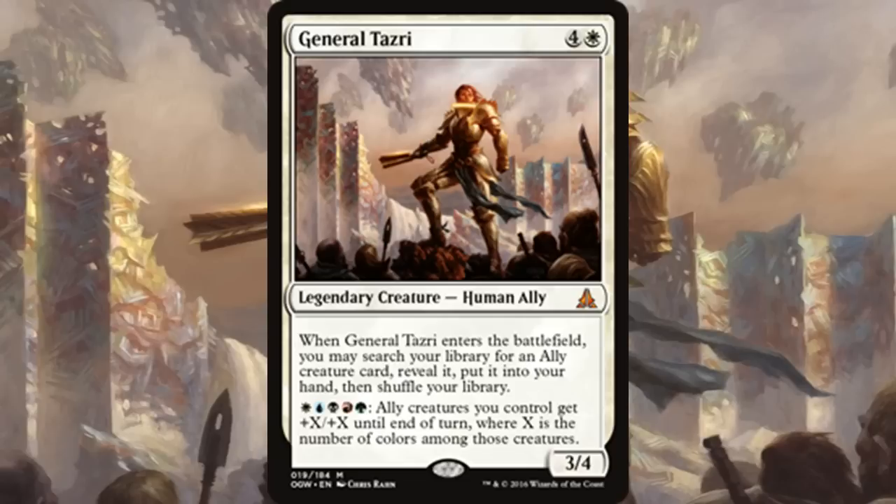Beyond that, the deck doesn't really depend on ally synergy at all — it's just a five-color good stuff deck. I don't want to make a video purely about competitive EDH because most people aren't going to feel like spending thousands of dollars. In competitive EDH you can play cards like Time Twister, which I'm never going to get unless my disposable income changes.